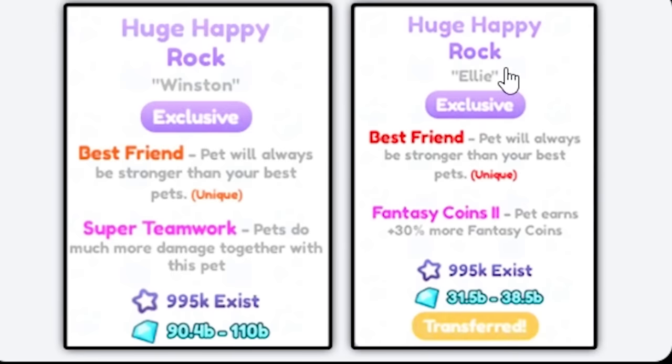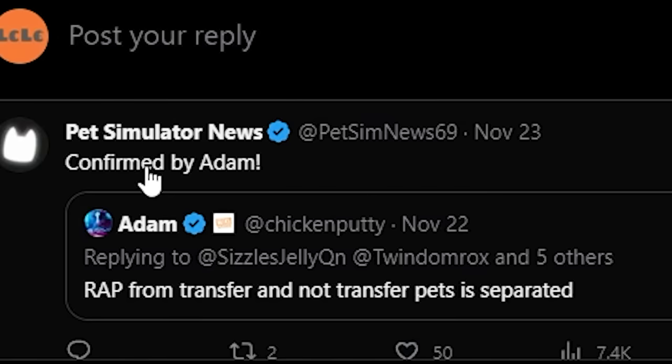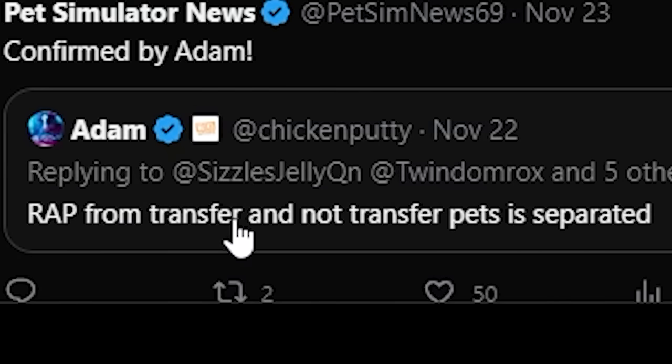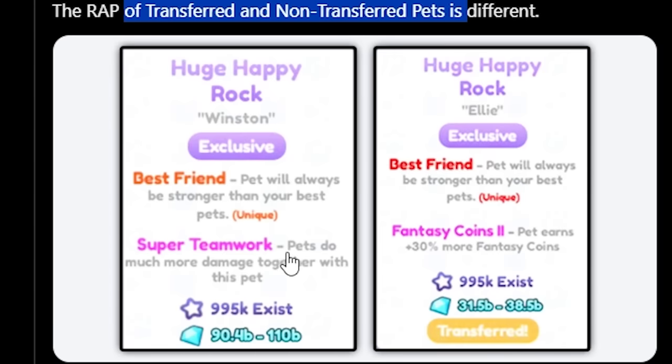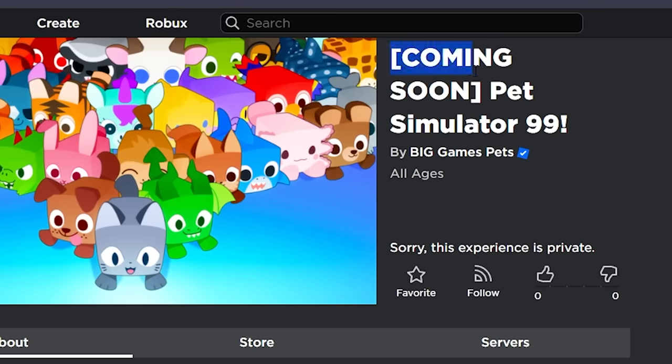They have finally split the wrap of transferred and non-transferred pets. A transferred huge happy rock is only worth 31 to 38 billion, while one that hasn't been transferred is worth 90 to 110 billion. This was confirmed by Adam — wrap from transferred and non-transferred pets is now separated. This will help us in our mission to get 99 huge pets because the price should be more accurate.